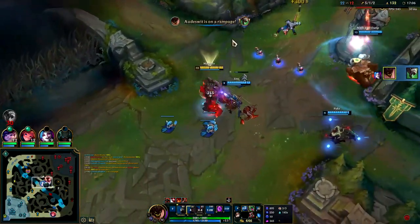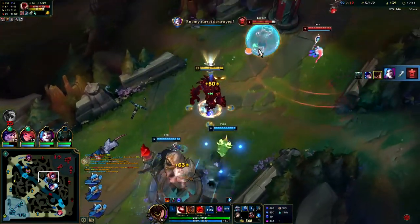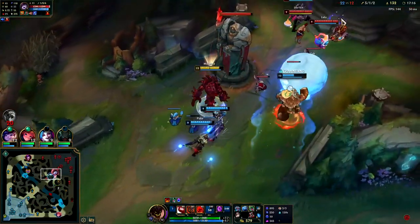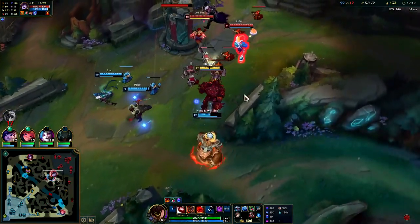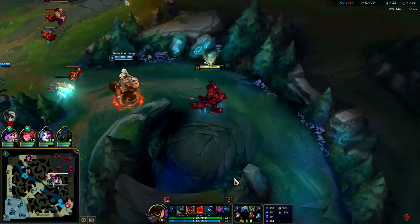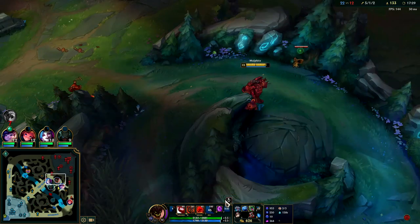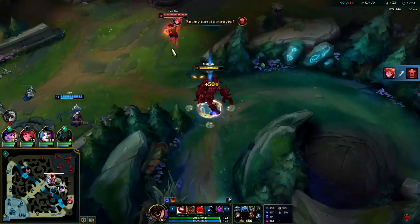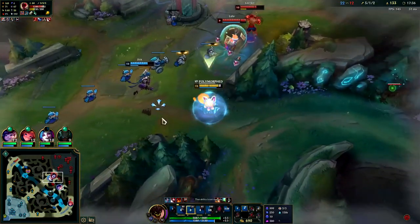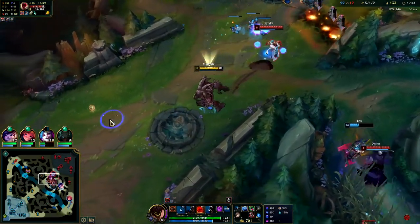We got Ignite on him — he's a goner. Sprayed him down with damage. Nunu's going in, follow. We got that shield — we actually have Fimbulwinter already. I thought we only had Winter's Approach still. So yeah, we're actually getting the big shield from it and it only goes on an eight-second cooldown — that's really low.